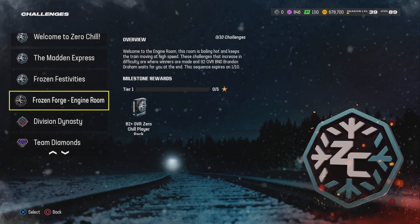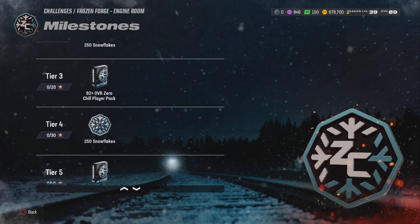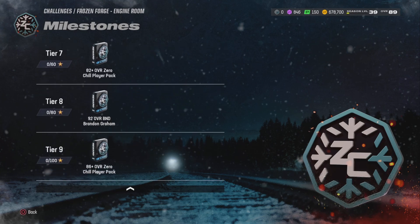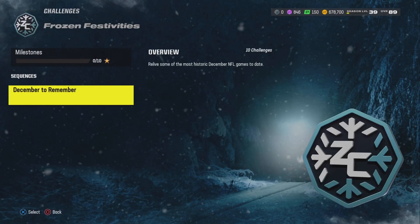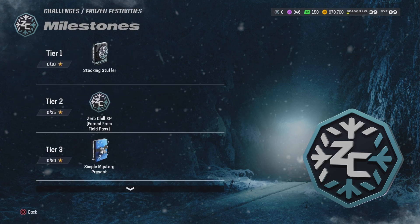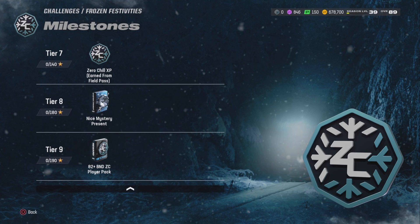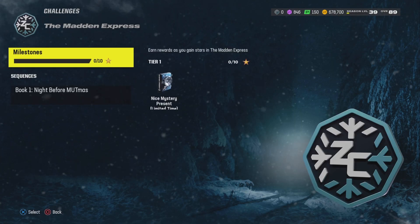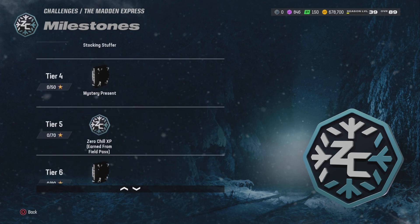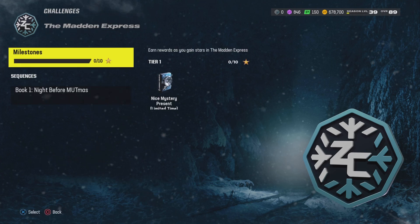Frozen Engine Room challenge — let's check that one out. It gives you 82 plus, 250 snowflakes, 82 plus, and a 92 BND Brandon Graham — okay, probably a lot of grinding to do. This one gives you Zero Chill XP, simple present, mystery present — you get some presents out here. And an 82 BND Zero Chill player — it is BND at the end. Then this one gives you a nice mystery stocking stuffer and mystery presents.